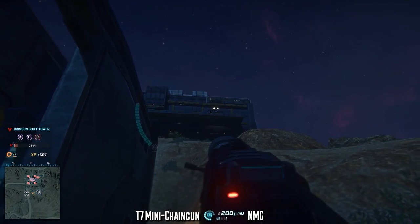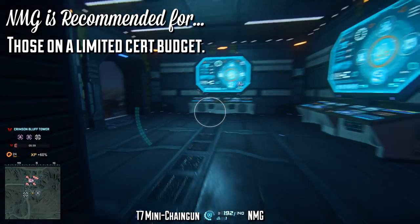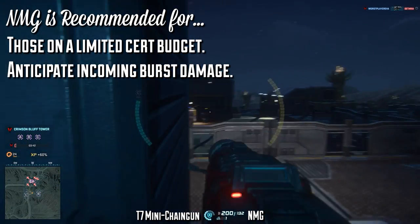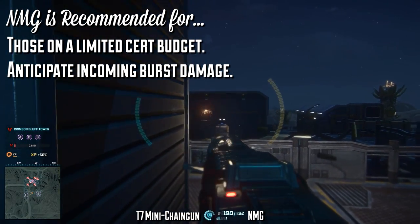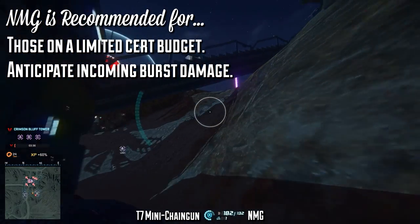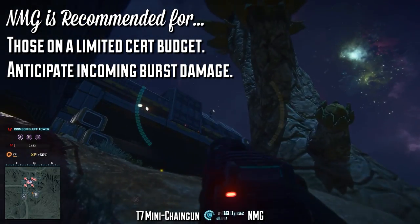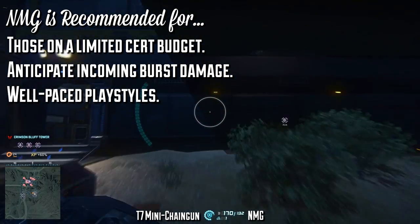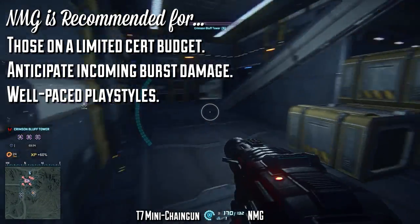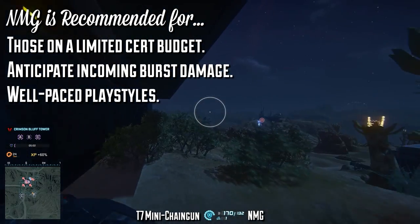The Nanite Mesh Generator is recommended first and foremost for anyone on a limited cert budget or who doesn't play the Heavy Assault class a lot. It's recommended for anybody who can flick on the shield just before receiving a burst of damage, and it's not recommended for extended fights because your shield drains over time — the longer the fight, the less effective your shield becomes. It's also for players who have well-paced playstyles; you're not always running in and racking up kills, but sitting back with covering fire or taking on enemy vehicles.